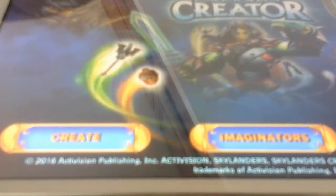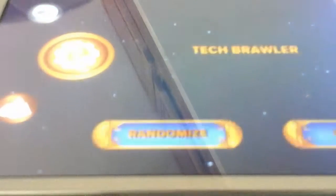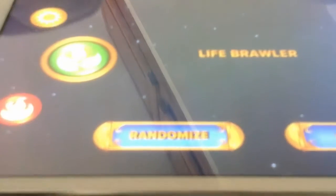Please place your Skylander on the Portal of Power, Portal Master. Welcome to the Creation Crystal, Portal Master. Here, you can create your very own Imaginator.